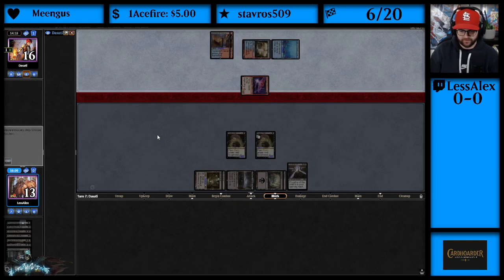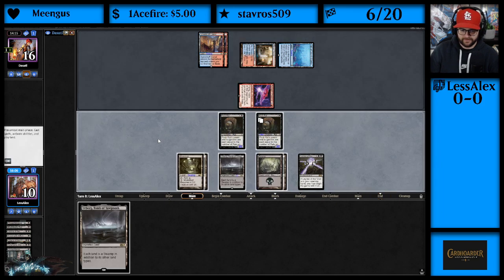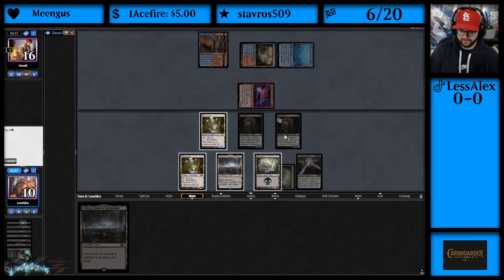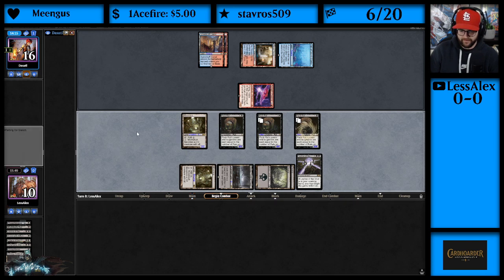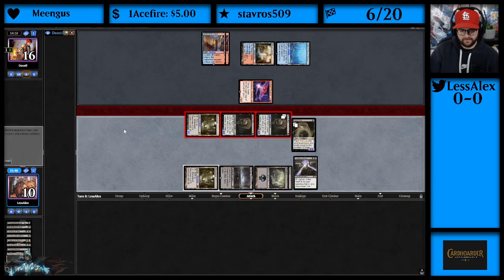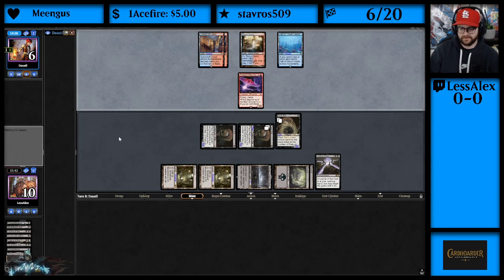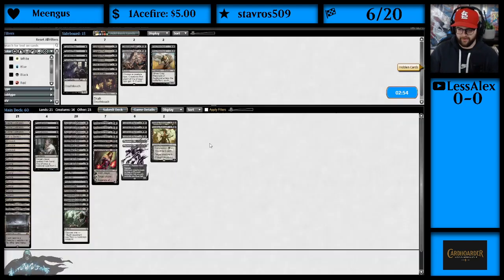They attack with their 3/2, we will not block. Let me just start making a rat — discard, make a Pack Rat. They've got one card in hand, hopefully it's not a removal spell. They're at 6, we've got them on a one-turn clock. Do we win game 2? Leyline of the Void — pretty good against Phoenix as it turns out. Game 2 goes to us! Power of Pack Rat, baby.